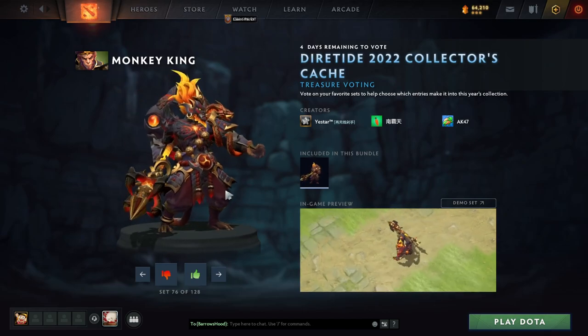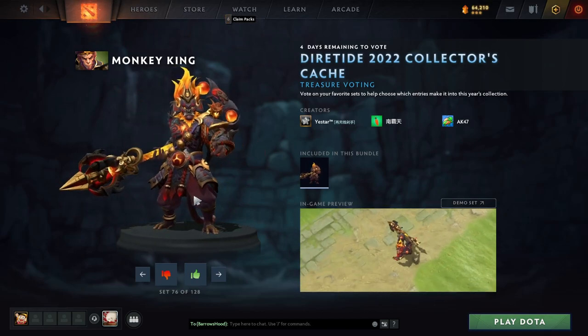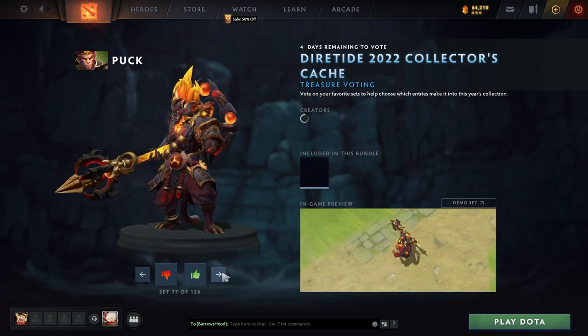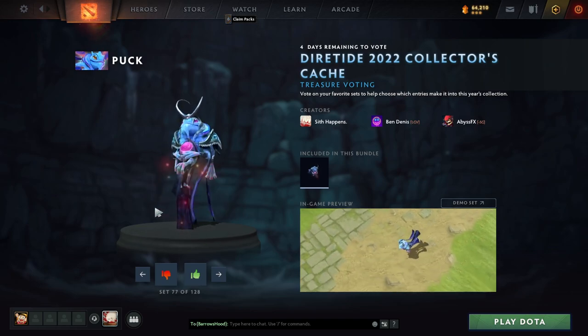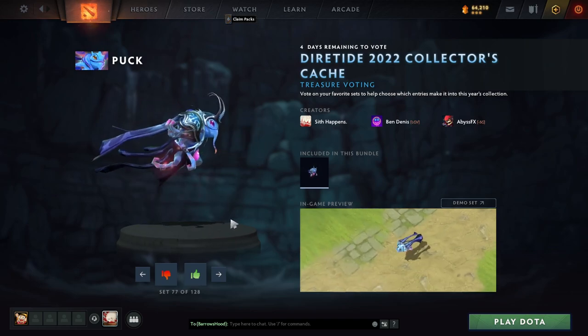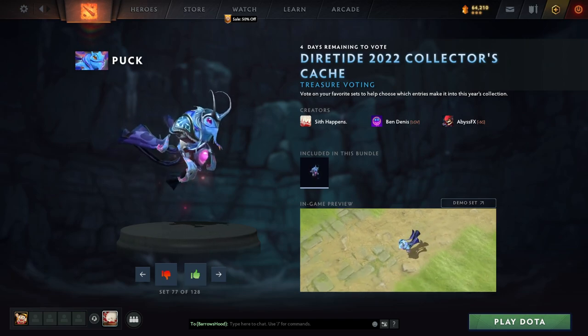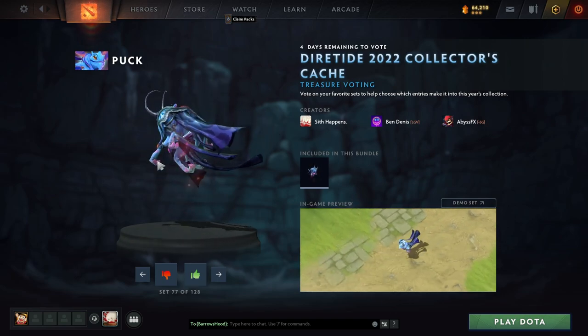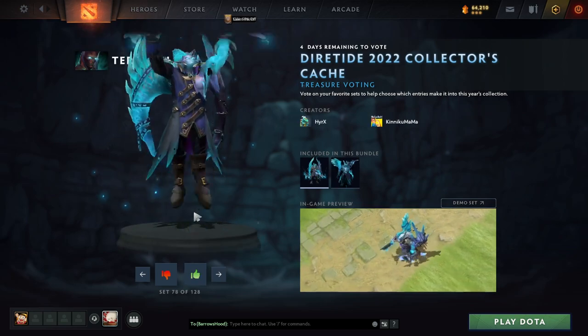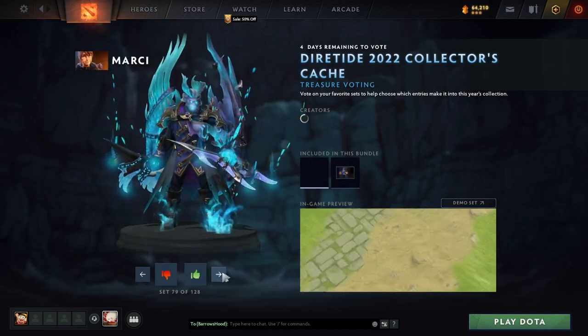Like a Demon? Chinese demon? Asian demon? What's going on there? This is Puck with a Shiva's Guard — look at little Puck. That's really goofy. I love it. I play Puck — I'll take a Puck skin. Sorry TB, don't want it.